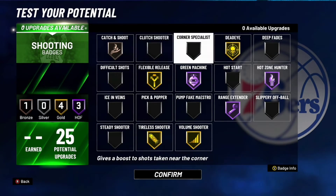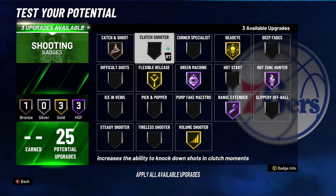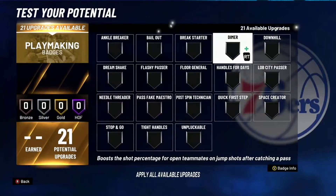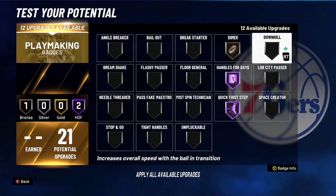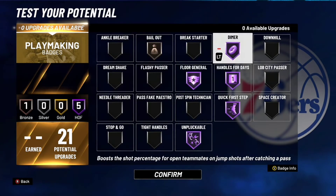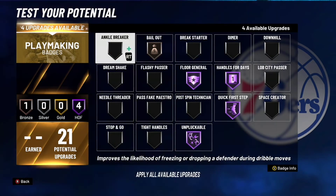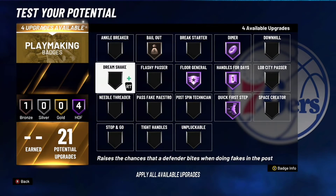Or if you want, you could take out volume or tireless shooter and put on clutch shooter if you're a clutch shooter type of guy. Or you could put it on difficult shots, or even hot start. You don't need dimer hall of fame — you could put dimer on unplugable. Or you could do it on ankle breaker if you're trying to get a clip. Floor general, unplugable, and bail out. Bail out was the best badge on bronze — I definitely see a difference. Or you could just do ankle breaker instead if unplugable doesn't work for you.